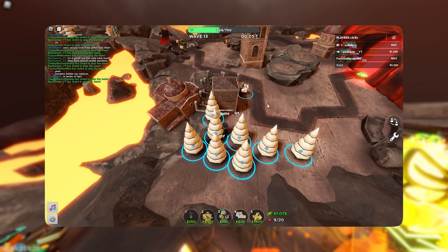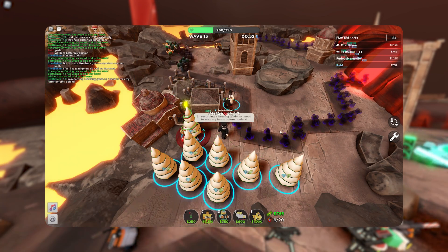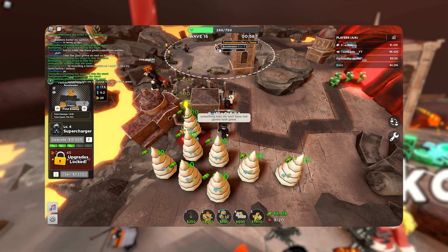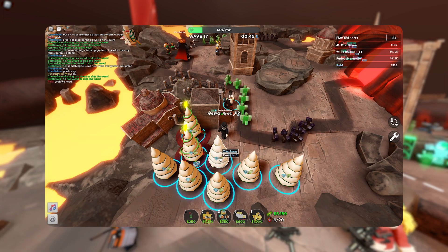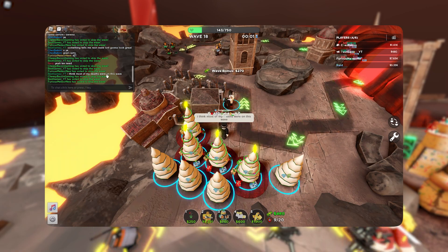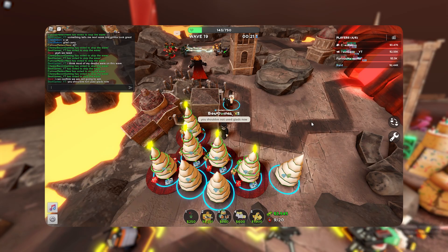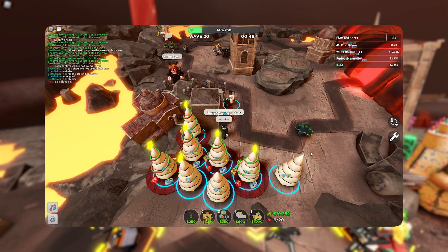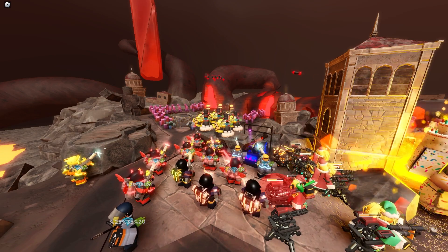To get all of your forms to level 5 correctly, focus on getting level 5 forms one by one, skipping level 4 as much as you can. However, if a wave ends and you only have enough money for a level 4 upgrade, you should still upgrade it to level 4 and then upgrade another form to level 5 after the next wave starts. After all your forms reach level 5, start focusing on defenses.